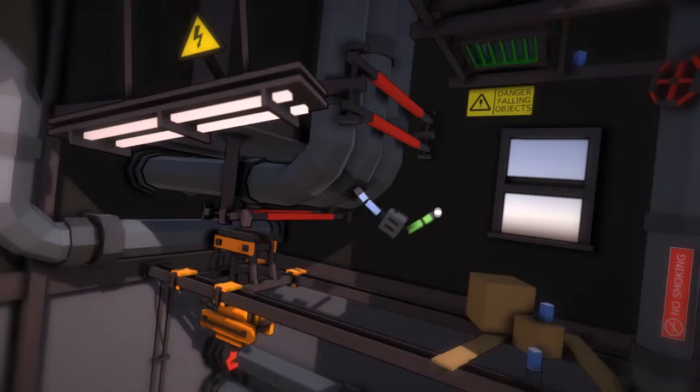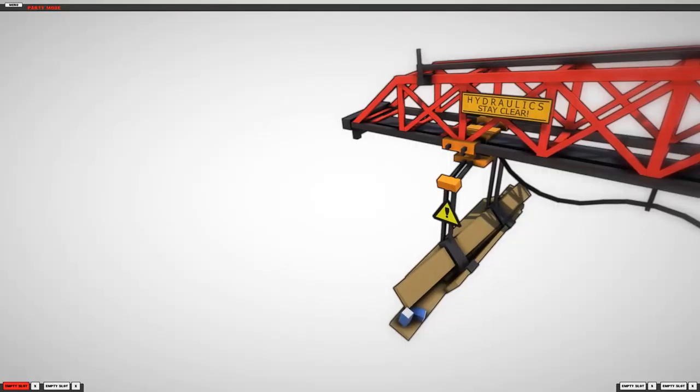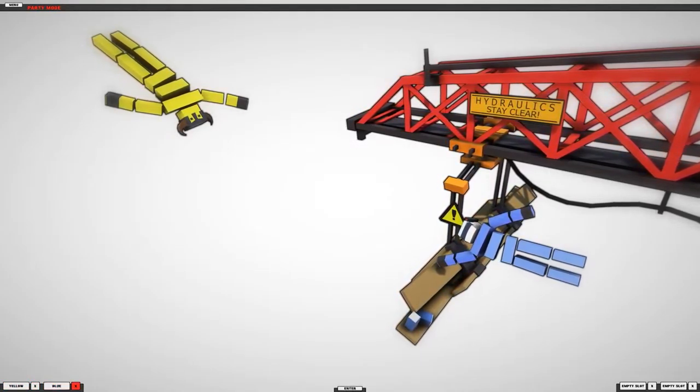It's a lot easier with a controller than with a mouse. You'll see it kind of glitch out, being a physics game, but overall control-wise it's pretty good. With 14 levels it's a little short, and sometimes you couldn't even tell where you were going to hit the end. There's not much of a story — the little cutscenes were the story.